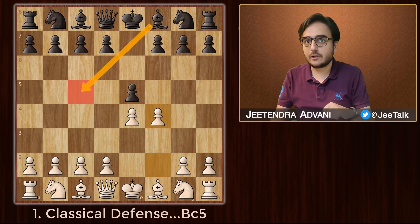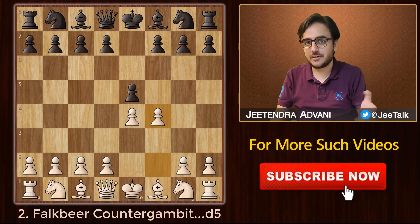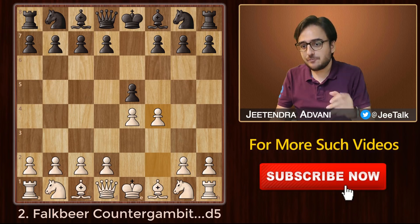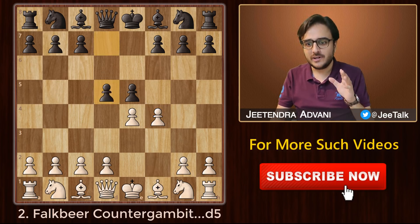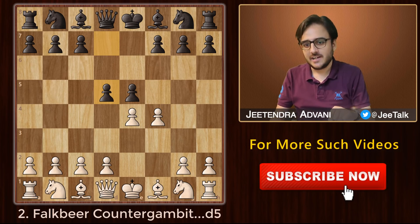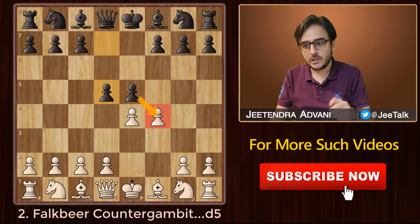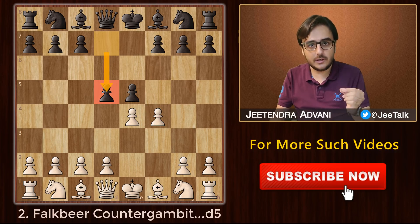That's a solid way for black to respond. But if you are an attacking player and want some adventure, then you must try the Falkbeer Counter Gambit. After the King's Gambit, black counter-attacks with the explosive move d5 — this will make your opponent fall off his chair. It's something that a King's Gambit player would hate to see as white. And if you don't enjoy being attacked for merely a pawn advantage, then this d5 move is a really good option for you.